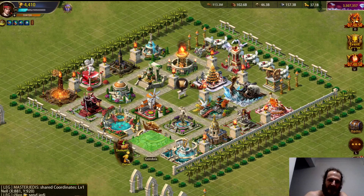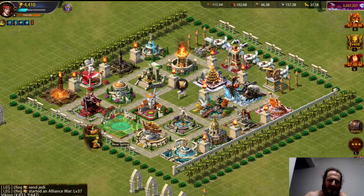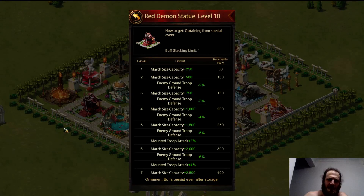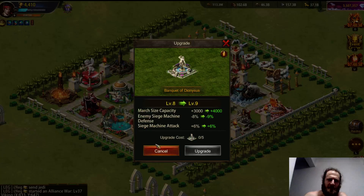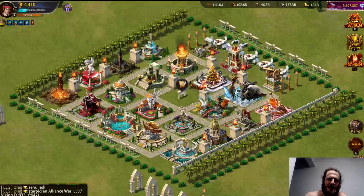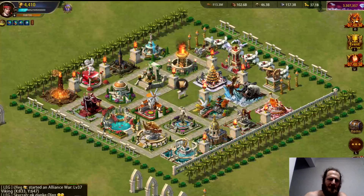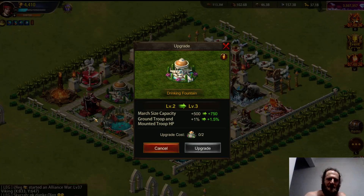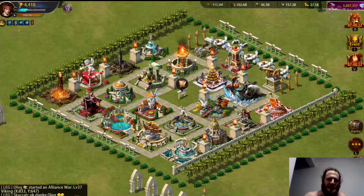I have a couple of ornaments leveled up to ten — Rose Spring is level ten, Red Demon Statue is level ten, one is level eight, another is level eight. The rest are level one or level two. So what I'm going to do is get all remaining ornaments to level two.